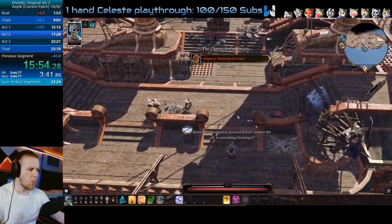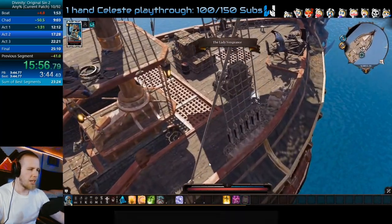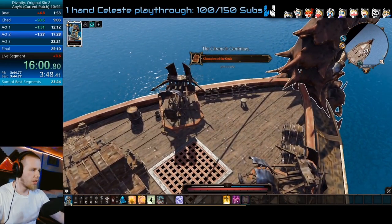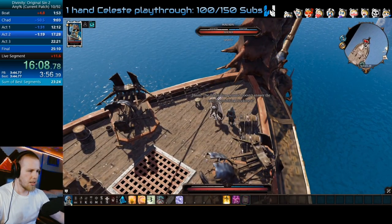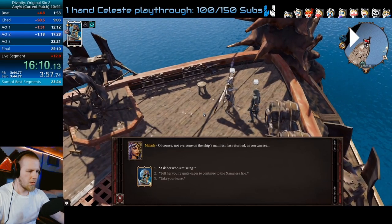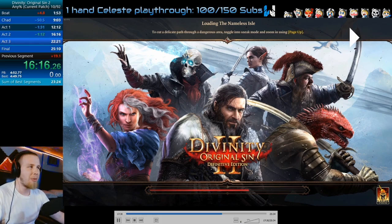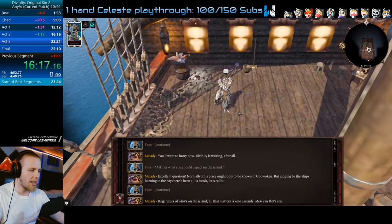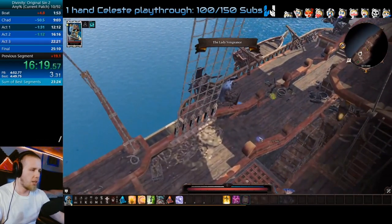We exit using the fog, teleport to the Lady Vengeance. Right here, Lady Vengeance should have been right here but I'm not sure what happened — maybe I was too quick or too slow. If she's not there, come to the front of the boat, talk to the boat, and if you wait a couple seconds, Malady will appear. The text skip is 11212, then just skip the rest of the text normally. That's Act 2. As you can see I lost about 20 seconds — all about that pyramid optimization. The 20 seconds I lost was because Malady didn't show up — a full 20 seconds because of that one thing.